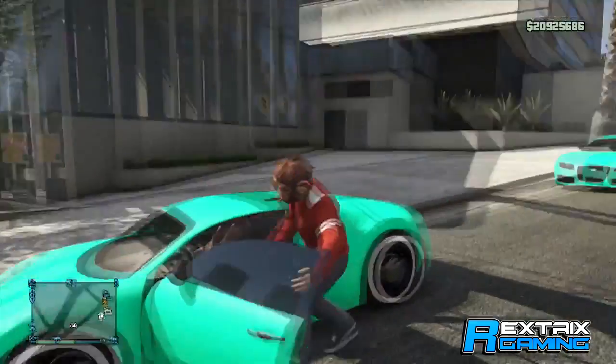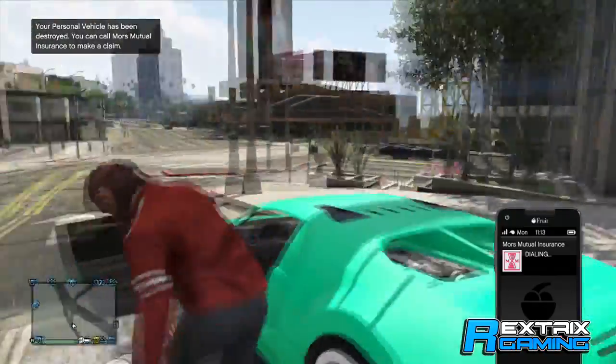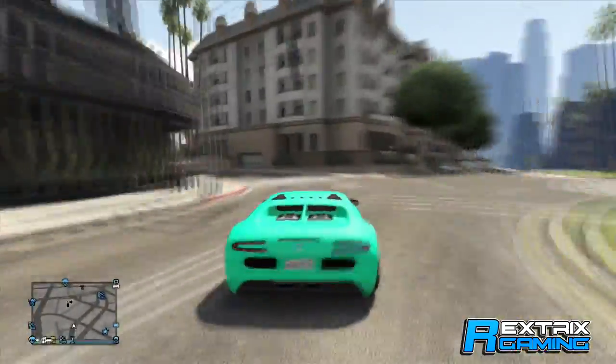So there we go, we spawned on the street. You want to quickly get out, and then go on your phone real quick, because it should say your personal vehicle has been destroyed. Then you want to hold Y to take your friend out, and you want to take your Adder or whatever car you're using over to Los Santos Customs.